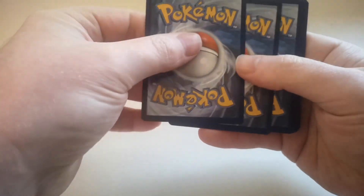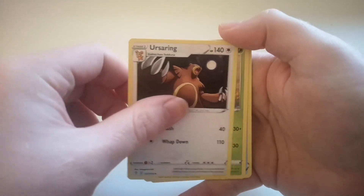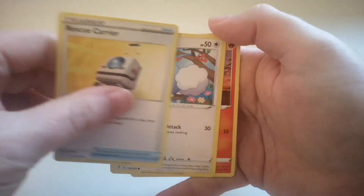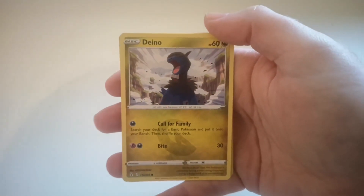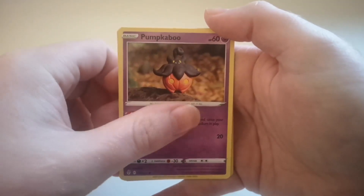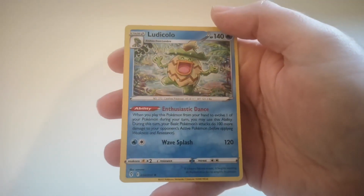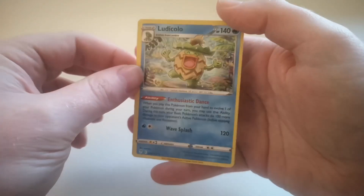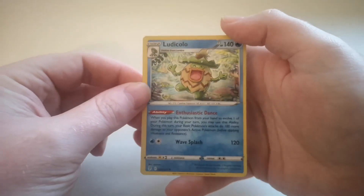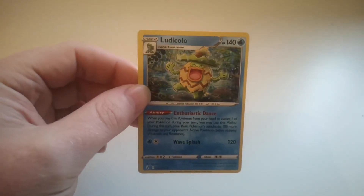Okay, got ourselves another white code card there. Pack 5: Fire Energy, Ursaring, Crustle, Rescue Carrier, Swablu, Litleo, Shinx, Deino, another Pumpkaboo, a Reverse Holo Love Disc, and a Holo Ludicolo. It's my first Ludicolo pull and he's a Holo, so that's really cool. Can't really show you the shining — unfortunately the lighting isn't great where I am right now, but that's all going to get sorted soon anyway.